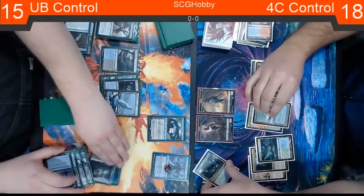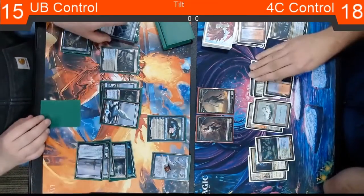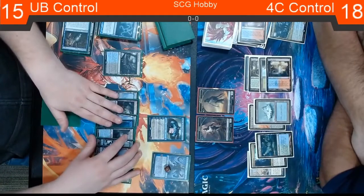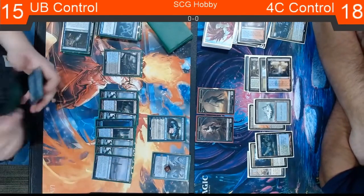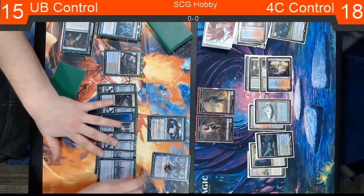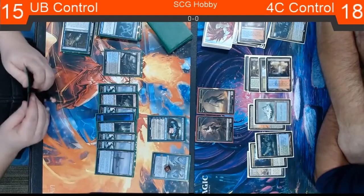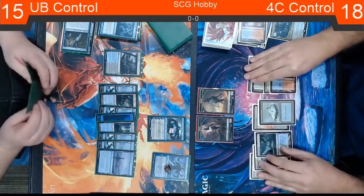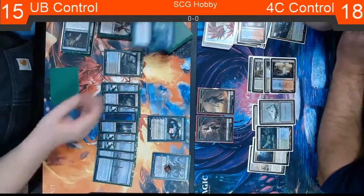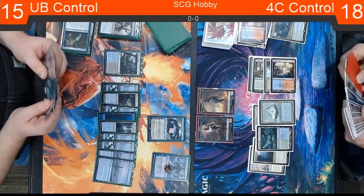There's some point here where you could just concede for the sake of preserving time, but he's still going to try to fight through and get Uro in play. Uro's coming back — we saw him counting the number of cards in the graveyard earlier. He plays the fetch. Getting two Zombies and a 6-6 is a good start for trying to turn the corner again. He's not going to get the cantrip off Uro, but he gets two Zombies and the Uro in play.